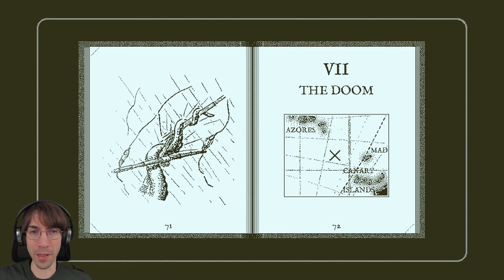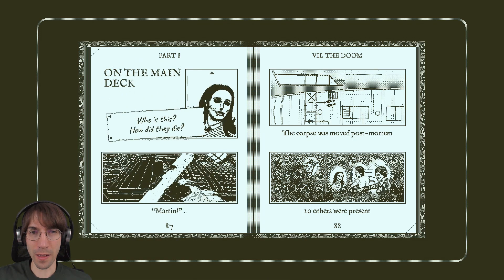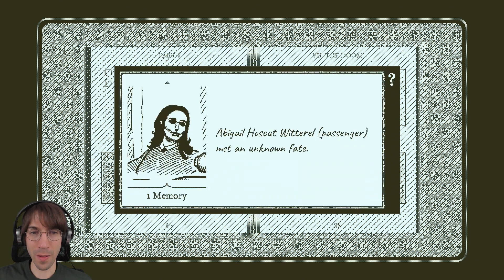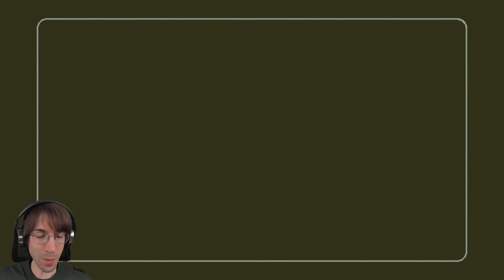It tells where it was. Who is this — that's Abigail? The body was moved post-mortem, so was she already dead when in the bed? Ten others were present. So did she die here? I can tell who this is — I need to find her there. For the fate I'm not sure. I don't know about the others — I don't even know who Martin is.